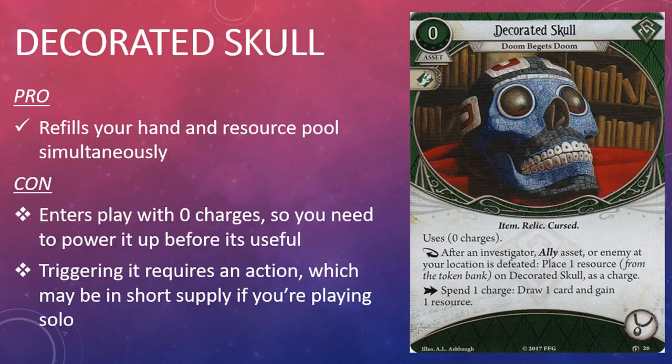The second rogue card in this box is Decorated Skull — Doom Begets Doom. It's a free asset with an agility skill icon and the Item, Relic, and Cursed traits. It takes up an accessory slot and uses zero charges. It has the response: after an investigator, ally asset, or enemy at your location is defeated, place one resource from the token bank on Decorated Skull as a charge. You may take an action and spend a charge to draw one card and gain one resource.